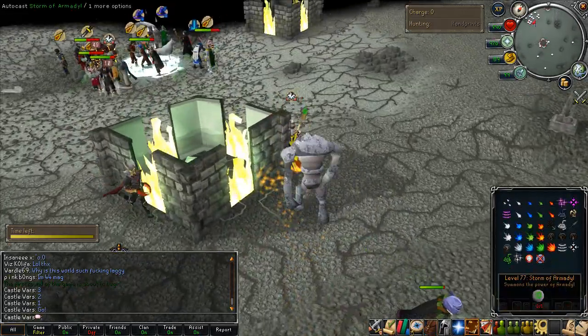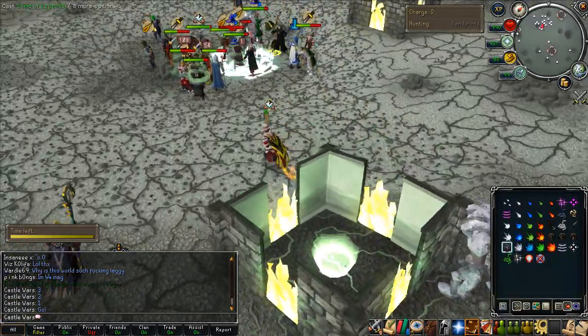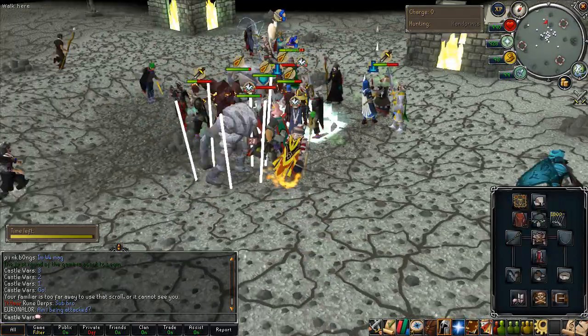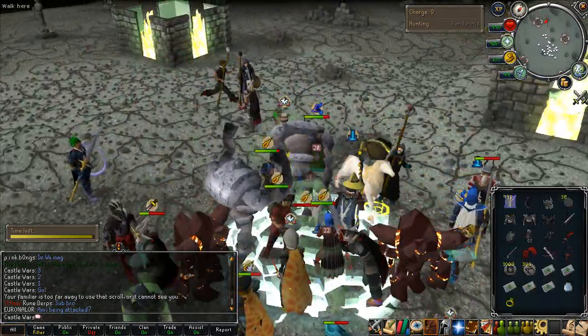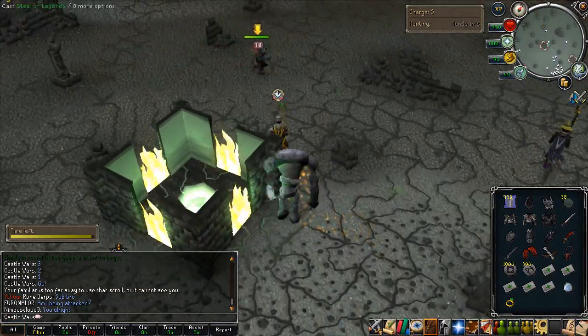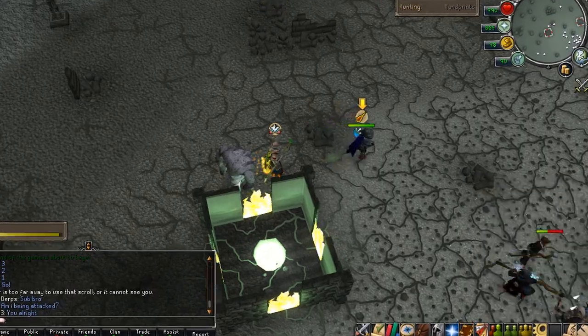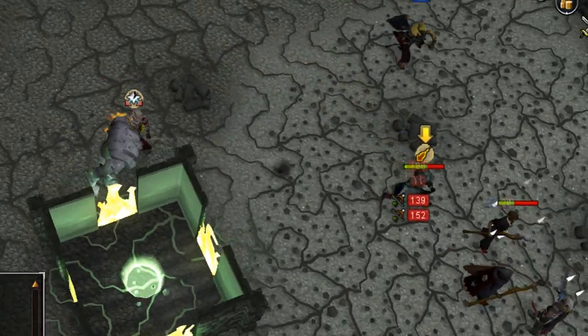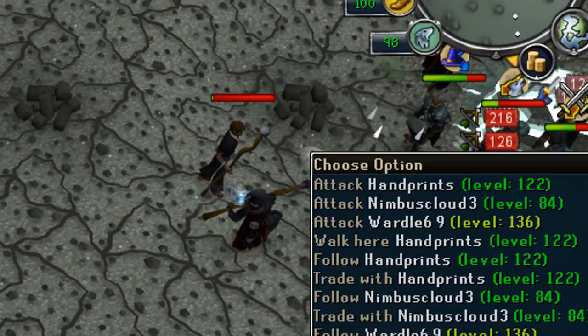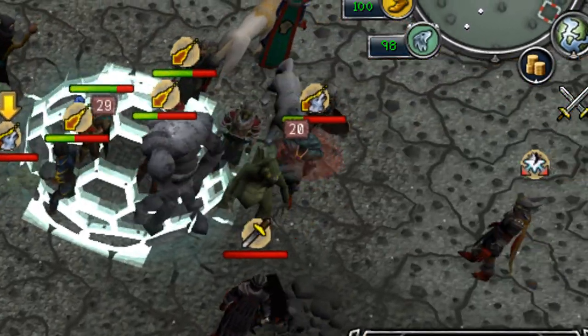Doing minigames can be pretty fun. The most difficult minigame is Soul Wars now, because there aren't all the bots that used to crowd up Soul Wars and make it really easy to get on the winning team. But you can always use the Soul Wars clans — I have Soul Wars Zombies listed in the description, which is a decent Soul Wars group, and there are also a lot more. They always seem to be spamming their friend chats in the Soul Wars lobbies.